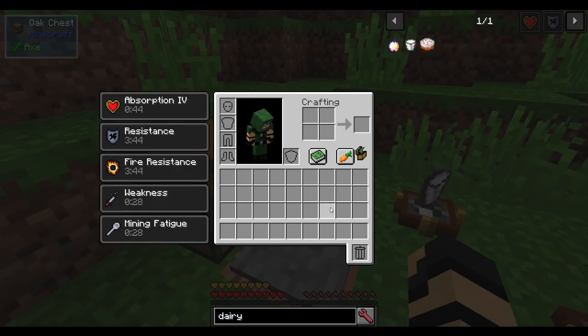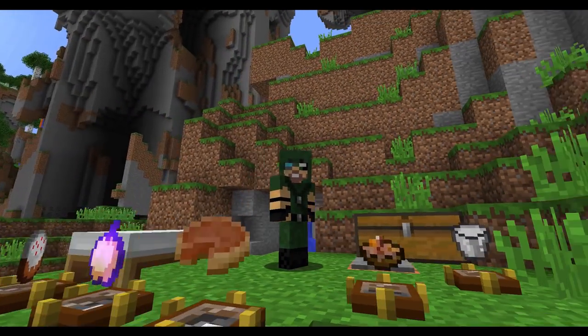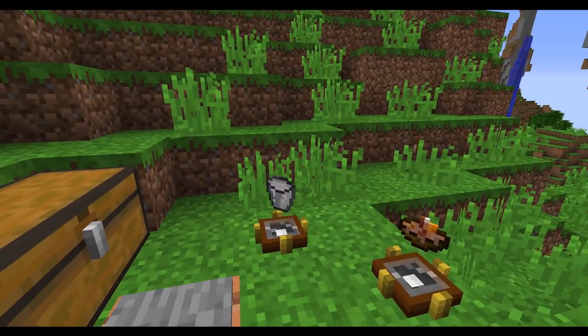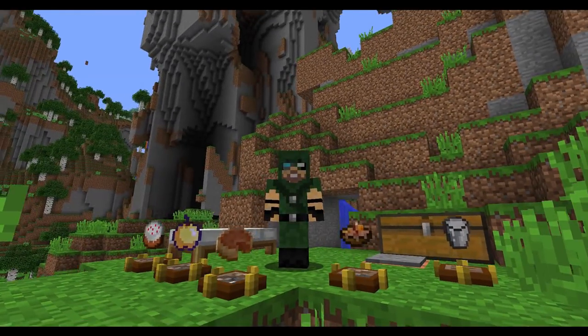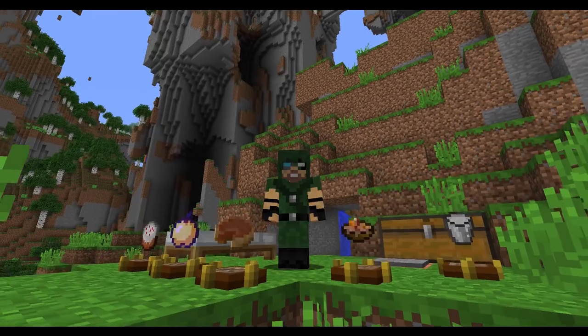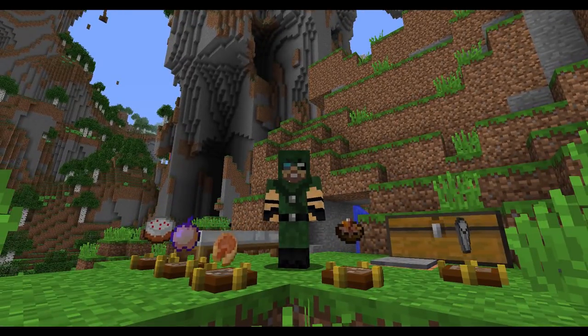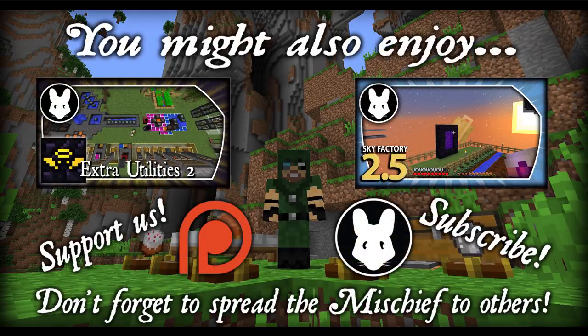If you have other mods installed like Pam's Harvest Craft, you could use things like cheese, or the Animania mod which has a selection of cheeses and different dairy products that may also give you dairy benefits. So you're not limited to just cake and milk for your dairy intake. You'll probably find this mod in a few of the more popular mod packs — it was in Radon, All the Mods 3, and Sevtech, among others. If you have difficulty locating it on CurseForge, there's a link in the description below if you want to add this to your own mod pack.